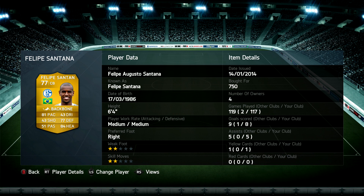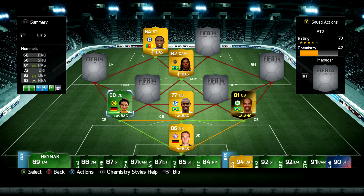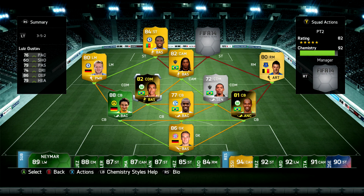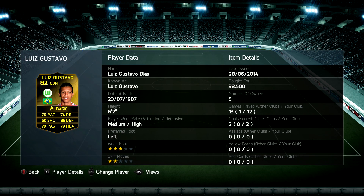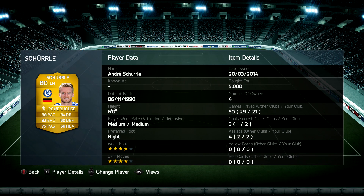The team, like I said, is a 3-5-2 — very solid defense. Felipe Santana is in the middle as the right center back and obviously Hummels at left center back. You can use any Bundesliga goalkeeper you want, but Manuel Neuer is probably the best goalkeeper in the game. Then we've got Luis Gustavo — he's on every single one of my squad builders because he is so damn good, and luckily in this team he was the one that gave the chemistry.